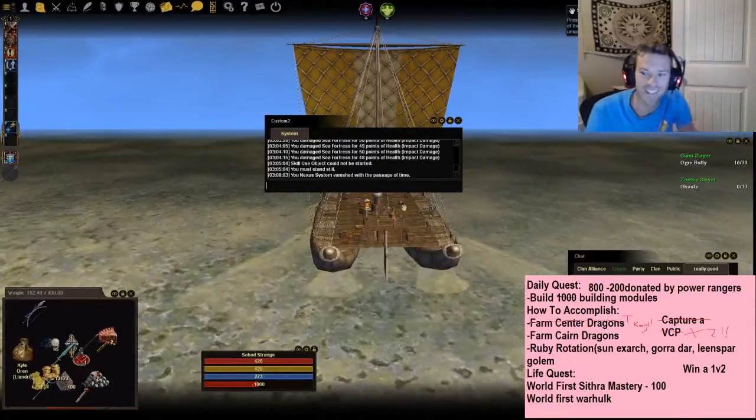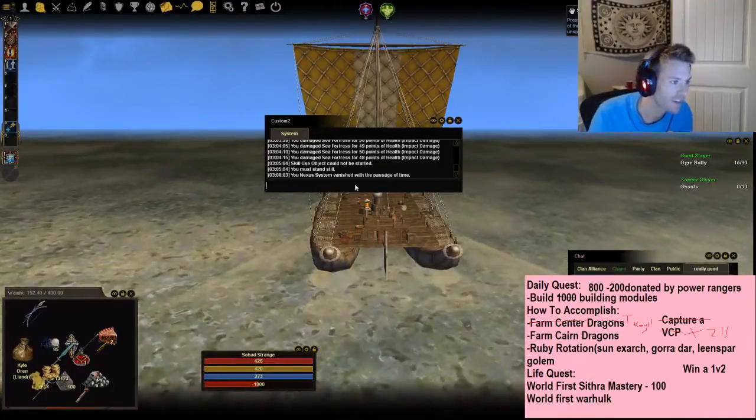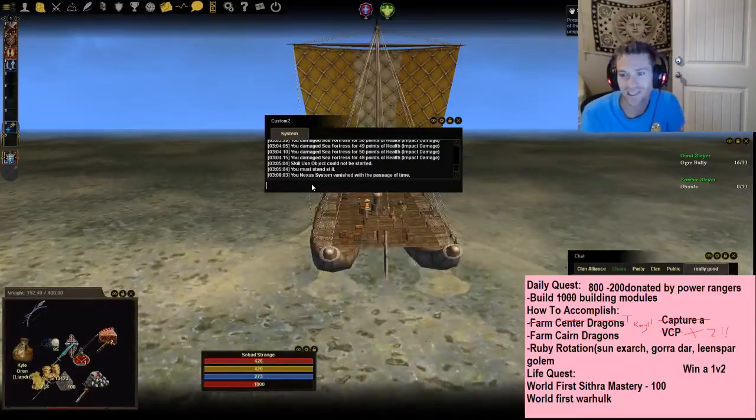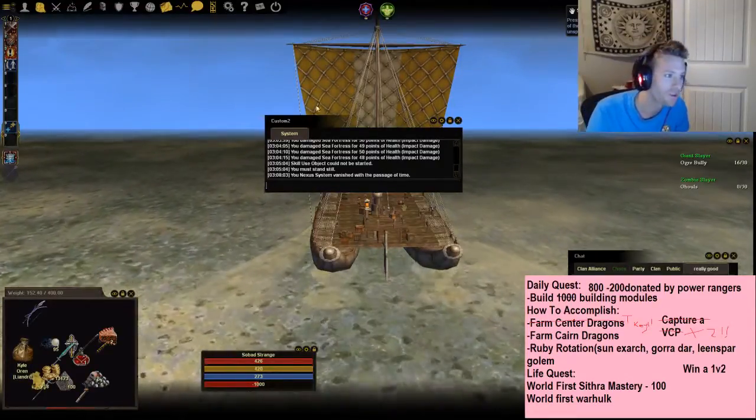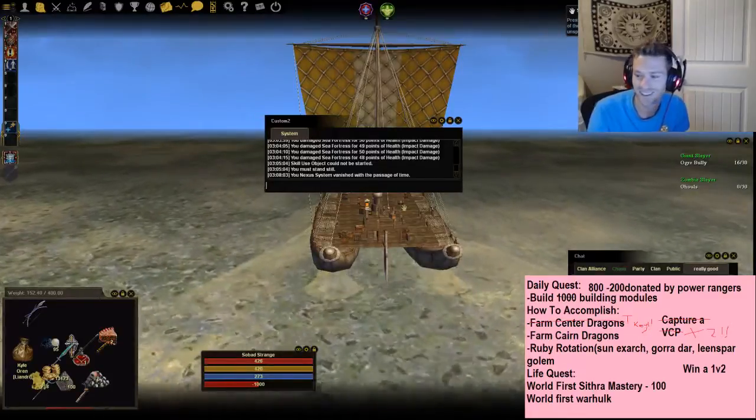Looks like the Nexus system actually vanished after one hour. So Nexus portal activity time is one hour. There's a 60-second cooldown per person using it, and the portal lasts one hour total. We'll come back and see how we can test this further.